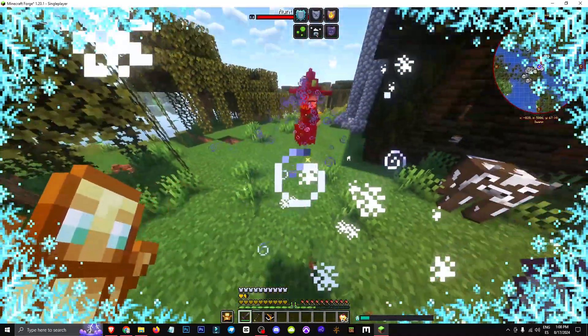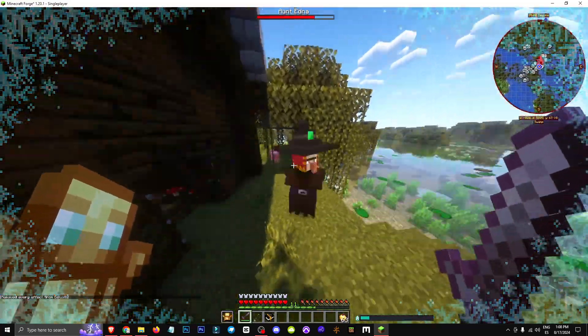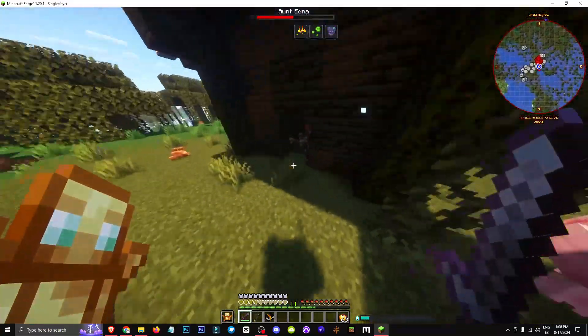We'll need to gradually reduce her health. Using effect clear — as you can see, she can freeze me too. She's a max level witch; there's her health bar. Now she's burned me. The girl teleports gradually, dealing massive damage as you can see.